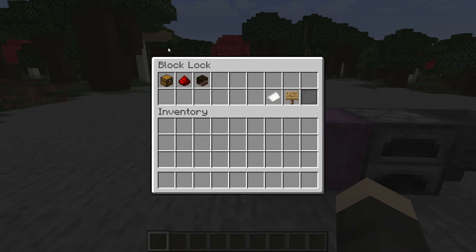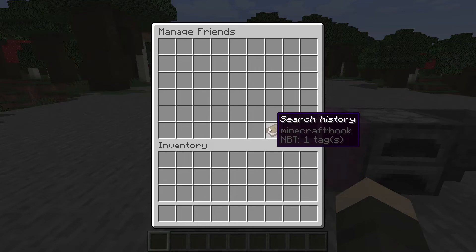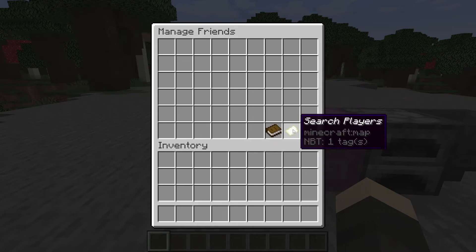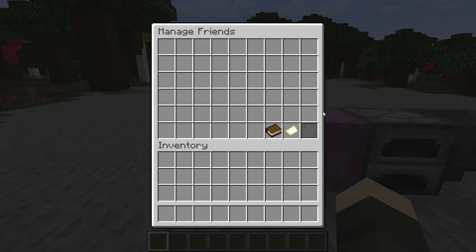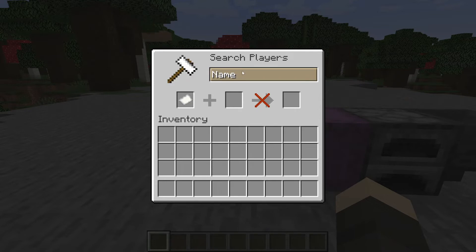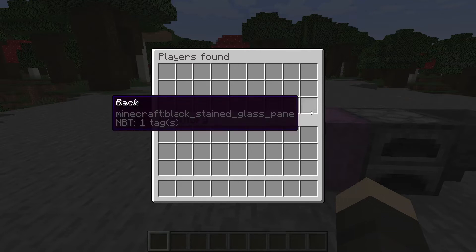You can copy this block's configuration. Then we have Manage Friends — you can search history, search players, and go back. If you want to add your friends to the permissions so they can use this block, you just set them from here and add them through that.